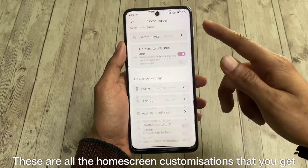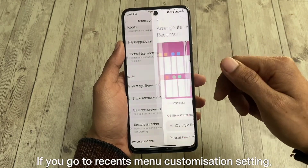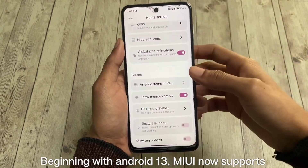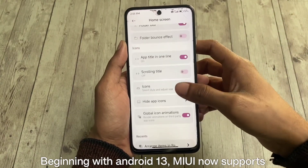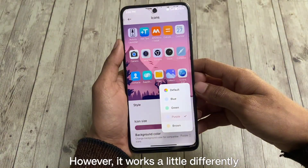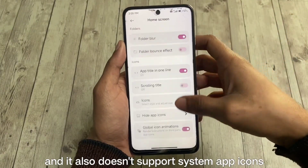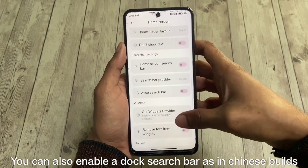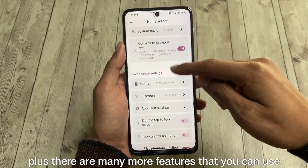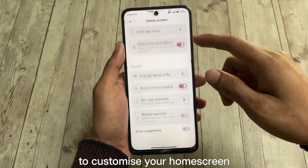These are all the home screen customizations you get. If you go to recent menu customization settings, you even get an iOS style app switcher. Beginning with Android 13, MIUI now supports monochrome coloring and app icons, which you also get in this build. However, it works a little differently and doesn't support system app icons. You can also enable a dock search bar as in Chinese builds, but powered by Google instead of MIUI search. Plus, there are many more features to customize your home screen.